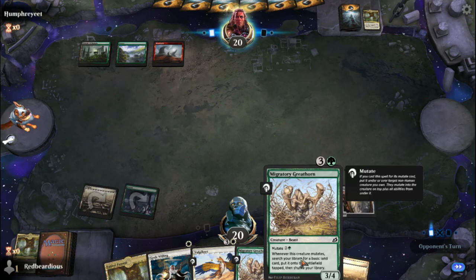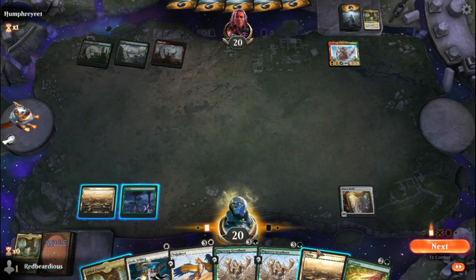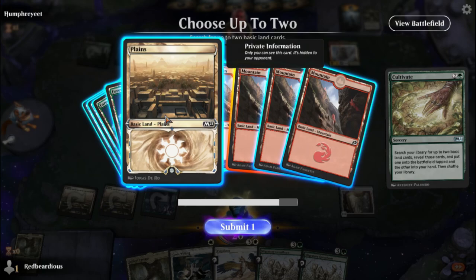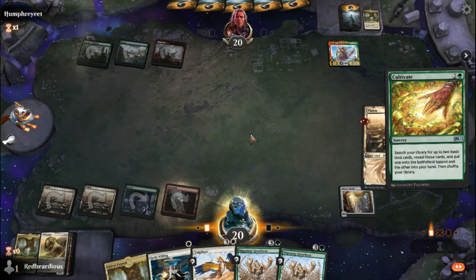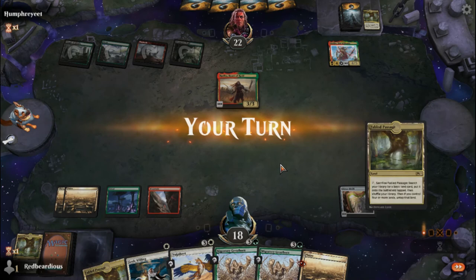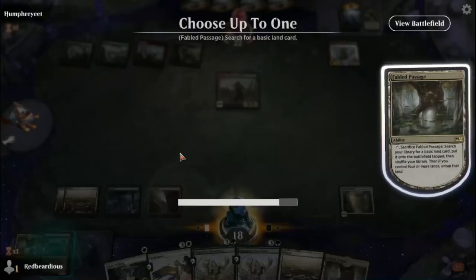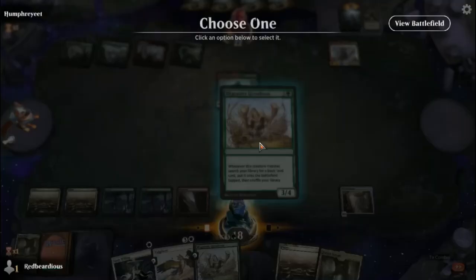A little bit of a problem — I'm ending up with a handful of mutate creatures I have to play at their outright costs. Oh nice, Klothys — I've been seeing a lot more of her lately. She's another underrated card. Let's get another green and white too, in case we draw into a Cub Warden — we'll need that double white to play it. We'll go ahead and do another Passage.